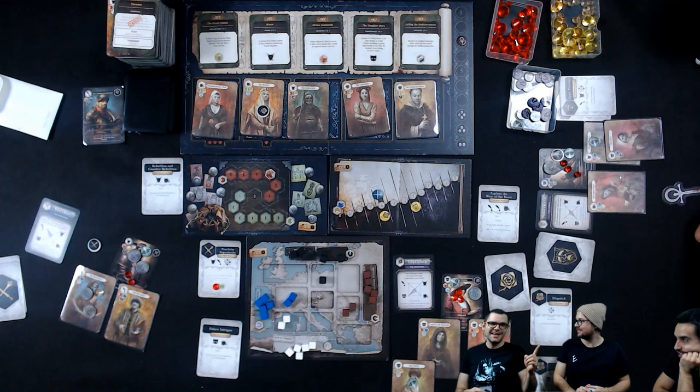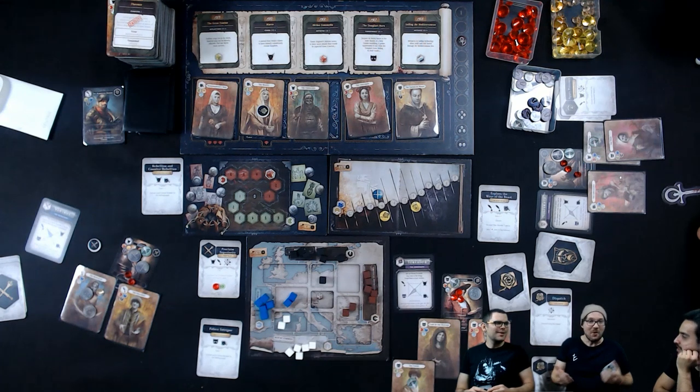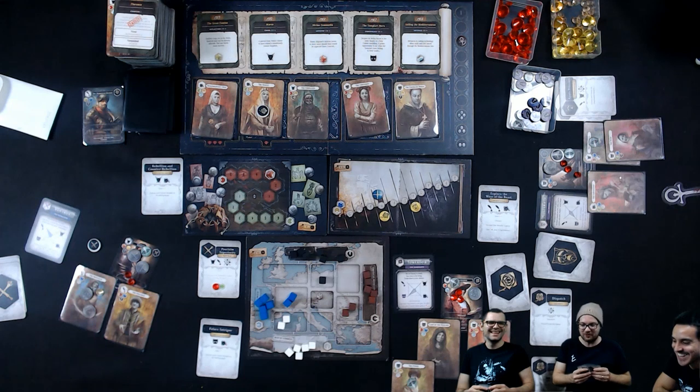If he says yes, the Toreador gain two power from doing that — but not his power. 'But no, I'm fine.' That was a really good offer — they don't need it.